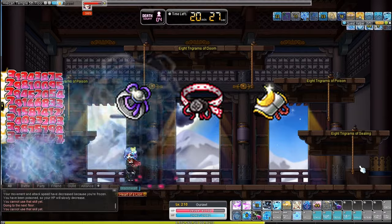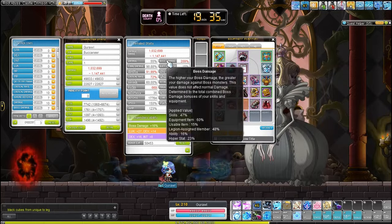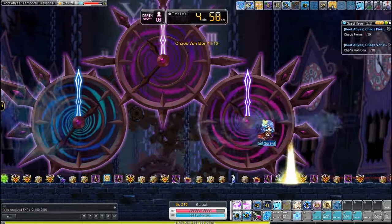If you get any of the Princess No accessories, you should equip them — not necessary right now, but nice to have. With all your equips, you should be able to take on all of the bosses up to the three doors of CRA. I've noticed that if you have around 8,500 main stat, the three doors should be doable without too much trouble.